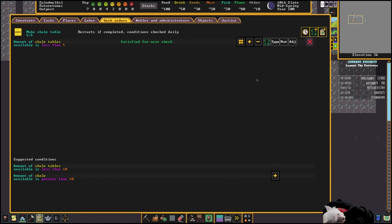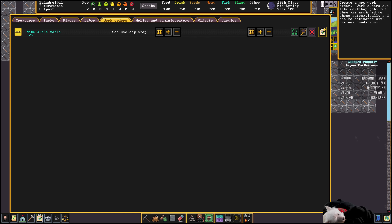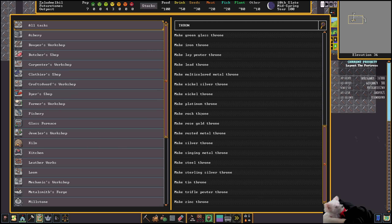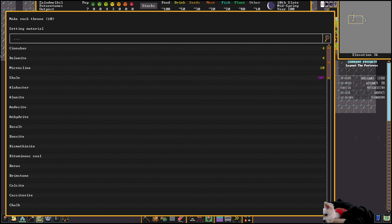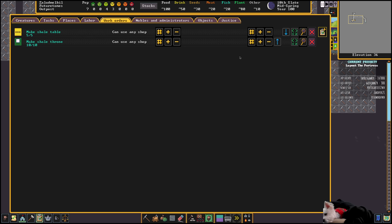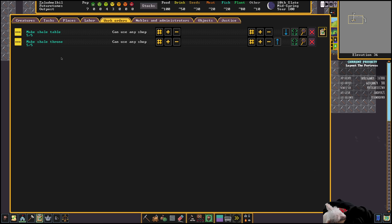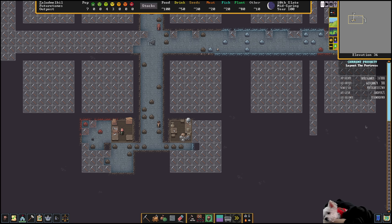Let's set up another one for thrones — that's just what a rock chair is called. Here's a rock throne, make out of shale, make five, and when we have less than five make more, and only when we have greater than ten shale. There are a lot of other bills to set up initially as well.